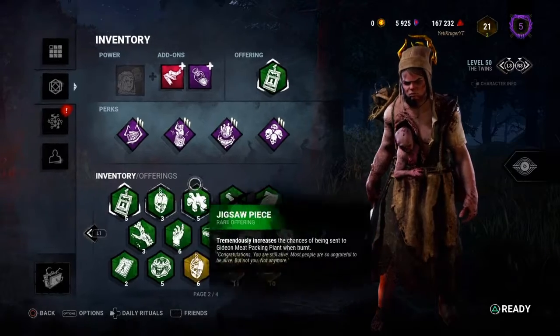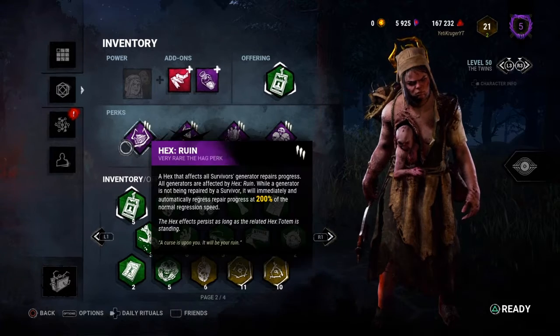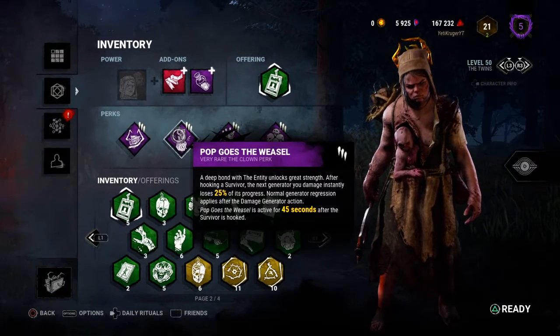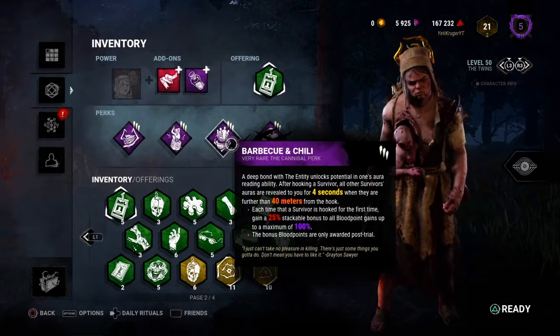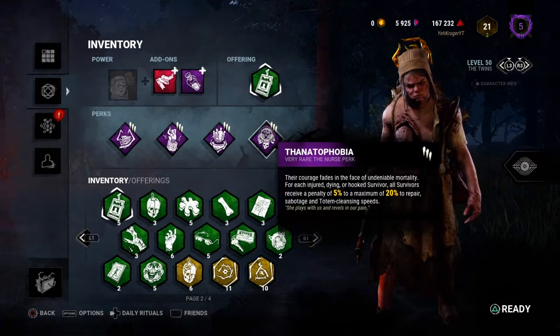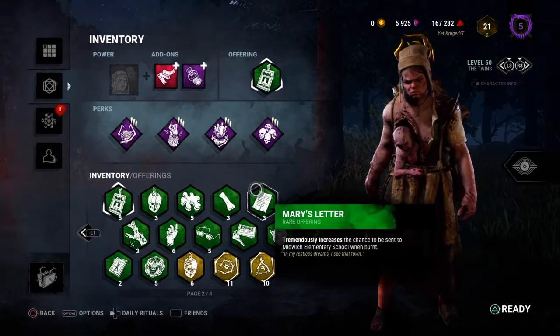The perks are just my standard build that I run on most killers. It's just Ruin, Pop as a backup. I don't like using Undying because I feel like it's too unreliable and too RNG based. Barbecue, mostly for the points and info. And Thanaphobia because the Twins are a hit-and-run killer. This is the same build I usually run on Wraith when I'm trying to get wins.